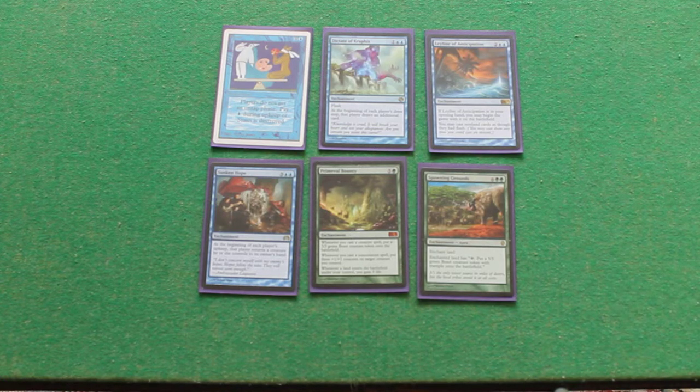Leyline of Anticipation. You can cast non-land cards as though they have flash. That's great. If you've got Prophet of Krufix out, you're then just casting cards as you draw them.